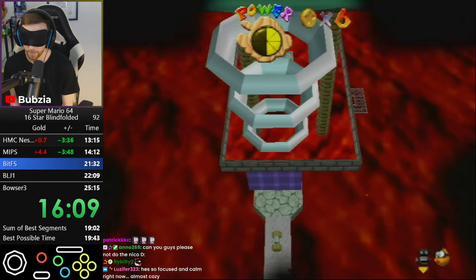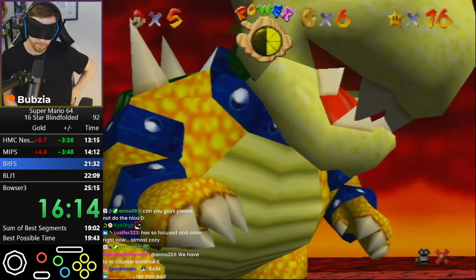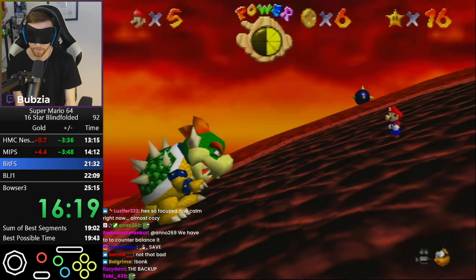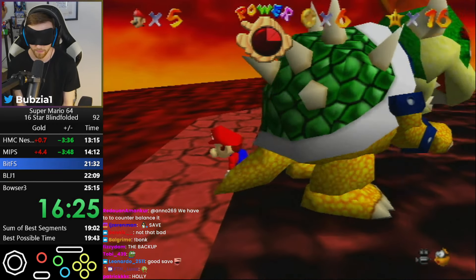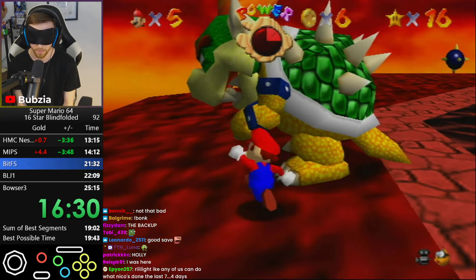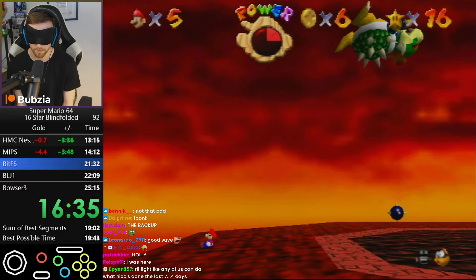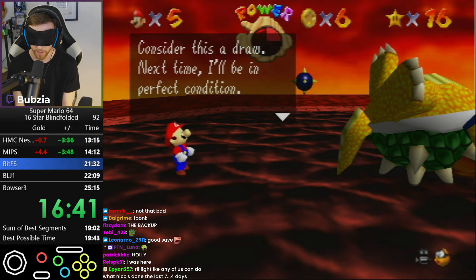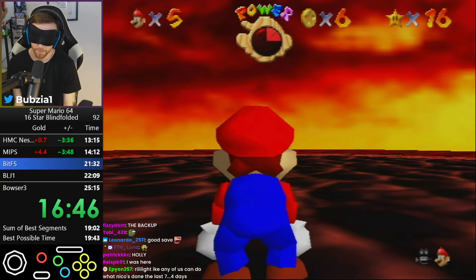There I bonked — I was supposed to do a double wall kick there, but I bonked by accident, which loses about 10 seconds. At Bowser 2, I also miss the fast kill — I didn't spin him enough and I need to re-grab him, which loses another three to four seconds. Even just these tiny mistakes do add up, and I do need to prevent them from happening in the future if I want the sub-20.